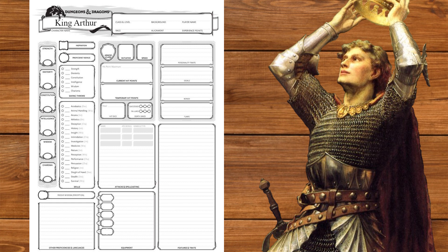Using the standard point array, we'll put the 15 and 14 to strength and constitution. Like all good legendary figures, he's at least a little superhuman. Next we'll put the 13 and 12 into charisma and intelligence — you need both to rule a kingdom and command armies. We'll put the 10 to dexterity since we don't need it, and we'll dump wisdom. Merlin warned him that was his sister, but he didn't listen.